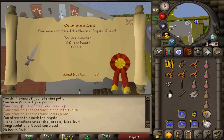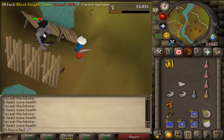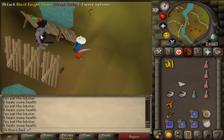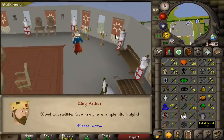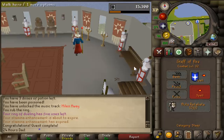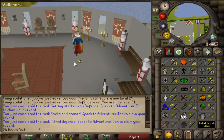Holy Grail is where the big experience comes in. The way to fight the boss is to hit it then move back, wait to attack again, and repeat. That gives us 29 prayer and 31 defense — that's a huge jump. Now that we have 32 defense, we can go straight for Dragon Slayer.